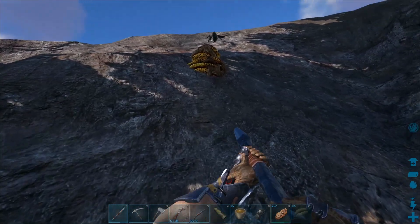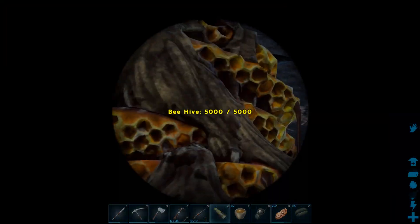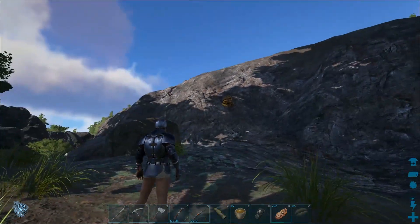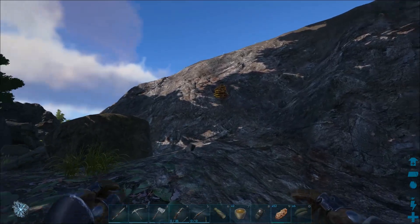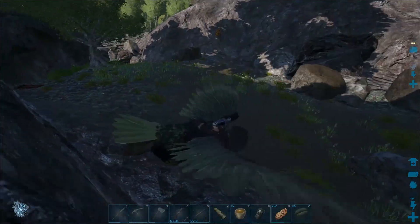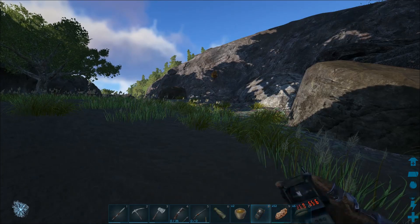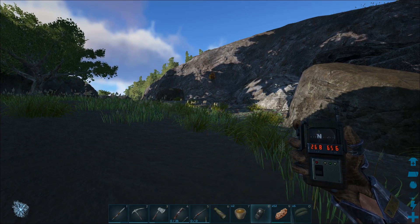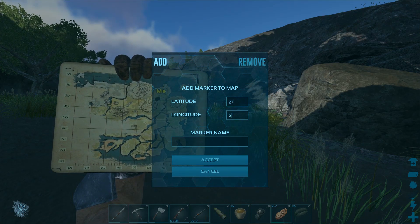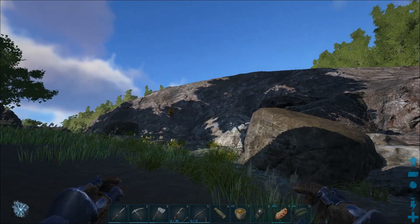So what does the beehive have? Is that the queen or a dead bee? The hive still has 5,000 HP. I imagine you have to attack it — you can tame a queen, I know you can, but I think you have to break the nest. I don't think an Argent is a good animal for that. I'm going to mark this spot. We are at coordinates 27, 66. Beehive marked on the map.